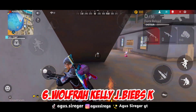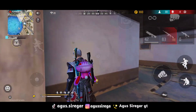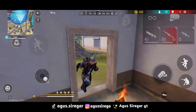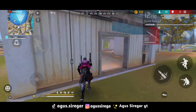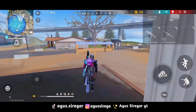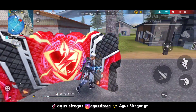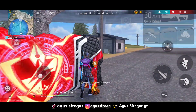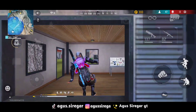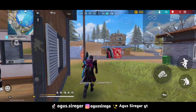Kombinasi skill karakter yang terakhir yaitu Wolfrah, Jebibs, Kelly, dan K. Kombinasi ini dulunya OP banget buat jarak jauh, tapi sedikit di-nerf dari skill karakter K-nya — dari 3 HP per 1 detik jadi 3 HP per 2 detik. Tapi masih oke karena ditambah Jebibs bisa memblokir damage, dan dari K-nya pakai EP-nya aja biar nggak bingung. Ditambah Wolfrah untuk mengurangi headshot damage musuh dan menambah headshot damage kita. Ditambah Kelly untuk pergerakan. Dari ke-6 kombinasi tadi, komentar di bawah 1-6 mana yang paling kalian suka, tim aim merah, putih, atau kuning. Saya Agus Regar, cabut dulu.